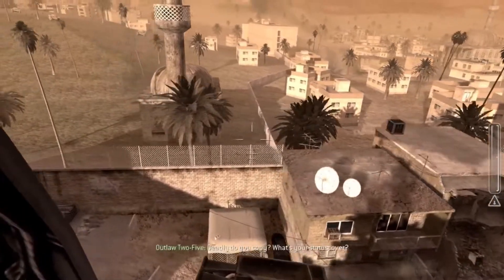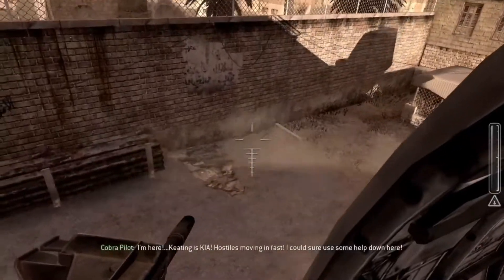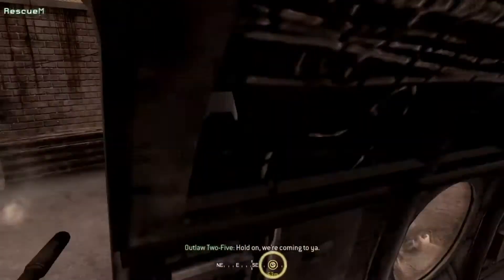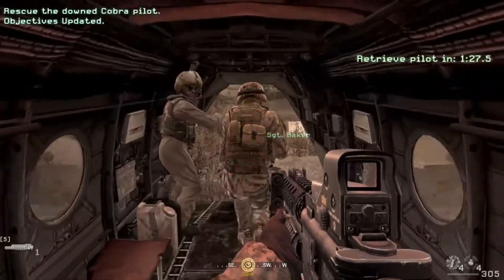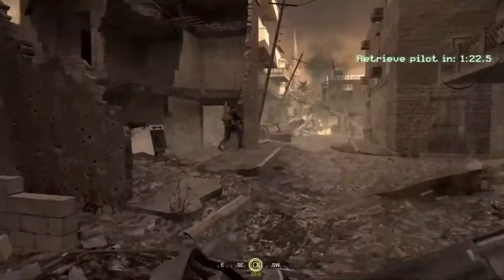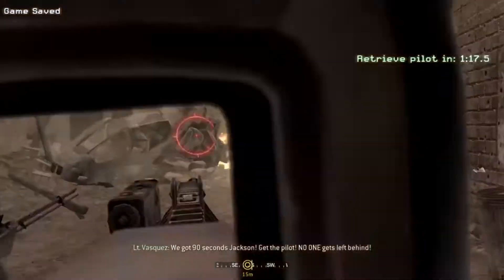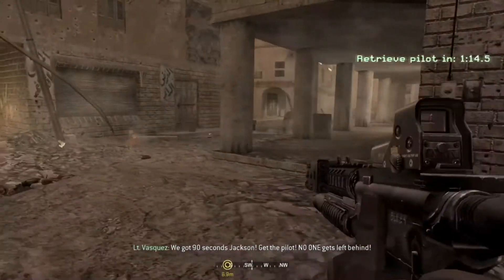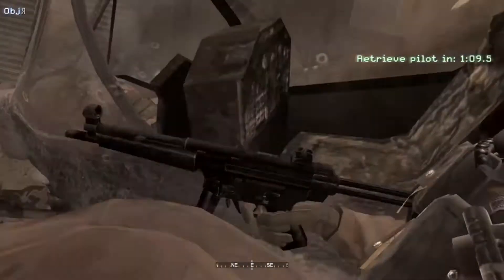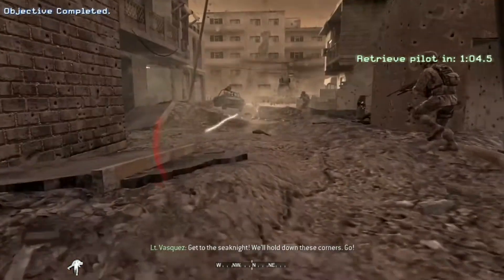Deadly, do you copy? What's your status? Over. I'm here! Hostiles moving too fast! I sure could use your help down here! Hold on, we're coming to you. Be advised, 2-5. Hostiles advancing parallel southwest of your position towards the crash site. We got 90 seconds, Jackson. Get the pilot! No one gets left behind! Jackson, pull her out of there and get back to the helo! Do it! Get to the Sea Knight! We'll hold down these corners! Go!